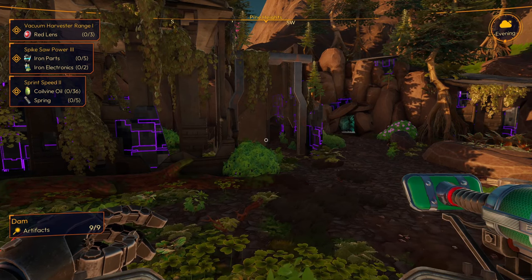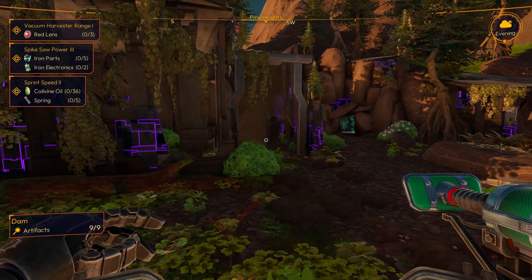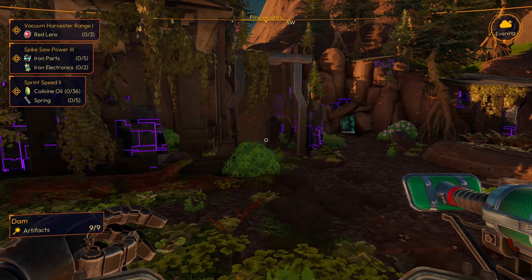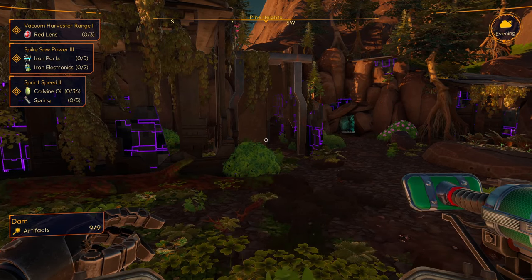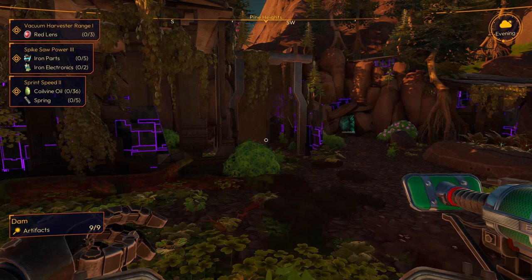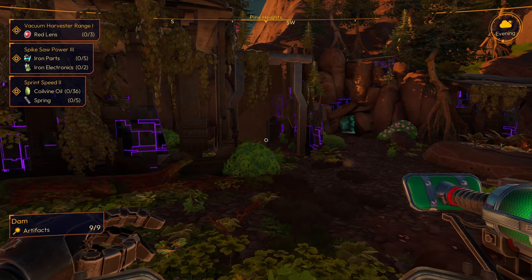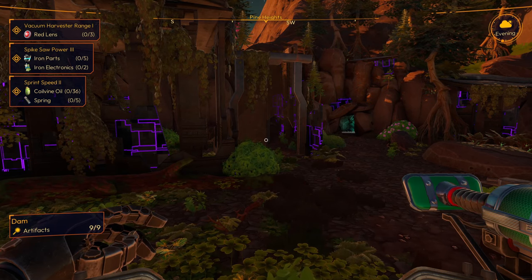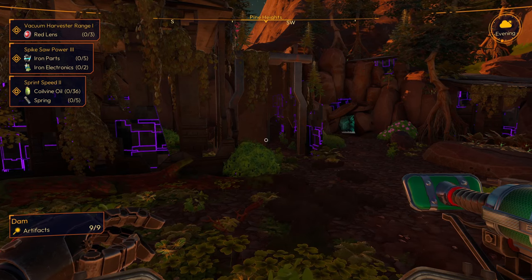When you come across ruins — the purple and black areas — you're going to have little beams of light coming up from strange rocks; those are artifacts. These unlock lore pieces about that specific area, and all of the artifacts are found in a small radius around that specific ruin, so you don't need to go off exploring to find them. There is also an audio cue — a buzzing sound — when you are close to an artifact. I recommend turning the music volume to zero if you're struggling to find them so you can hear when you're close.